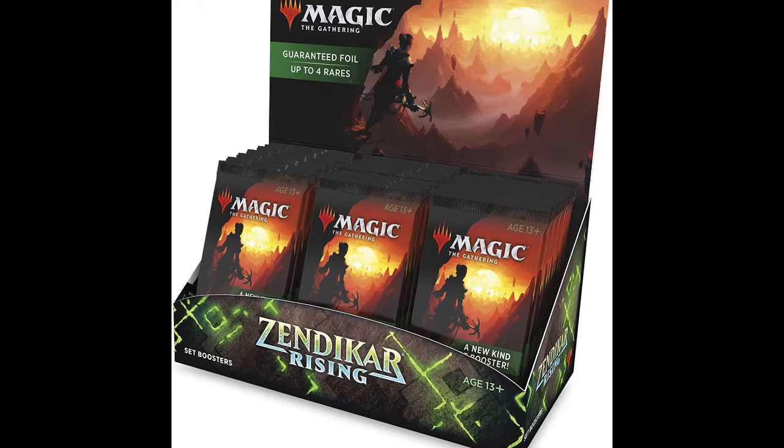Here's where it gets exciting — there are some extra bonuses in these Set Booster packs. Each pack will have a full art card, similar to Modern Horizons, and some of them will be signed by the artist. Then one in every four packs will have a card from what they're calling 'The List' — a pool of reprints ranging from powerful to flat-out overpowered cards from the past, similar to the original Zendikar treasures but not as extreme.